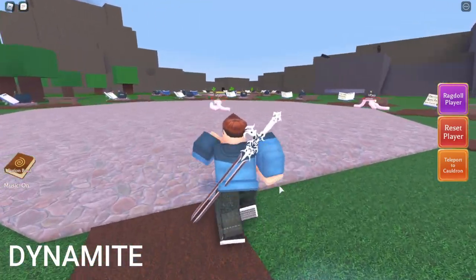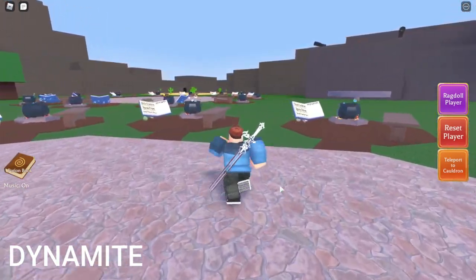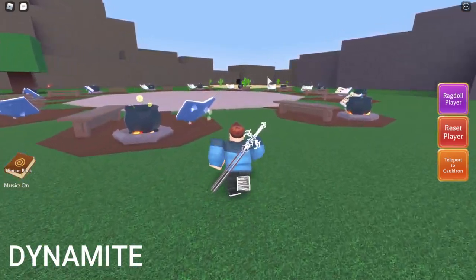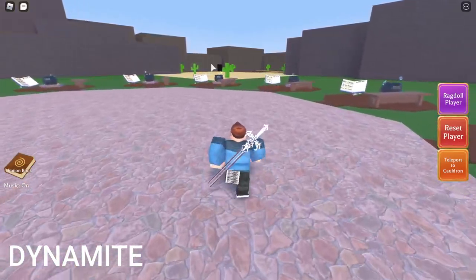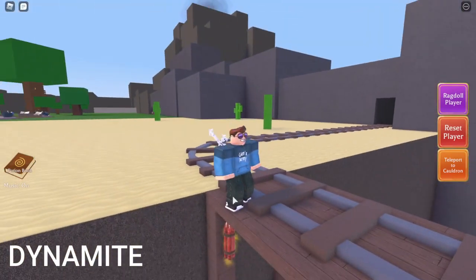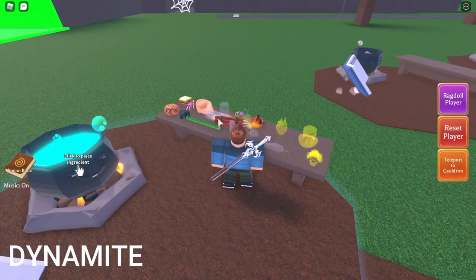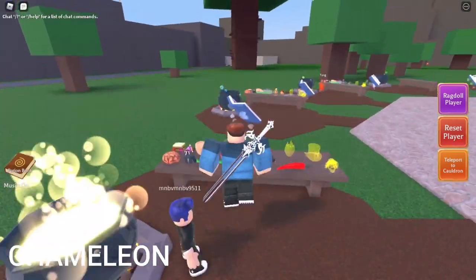Okay, so the first ingredient I'm gonna show you is the dynamite. In order to find dynamite, you want to go to the desert — you can see there's a desert right there. Just take a look below the bridge and there we go, there's the dynamite. You just want to teleport back and then click the ingredient.